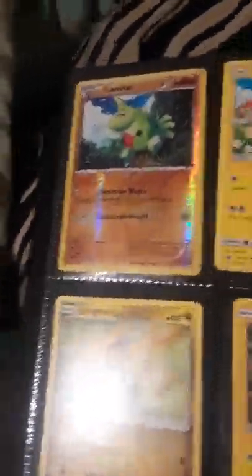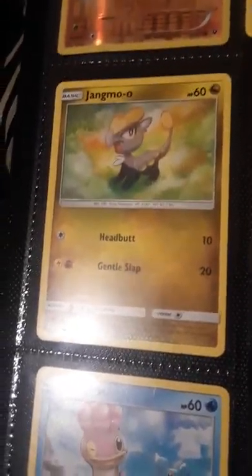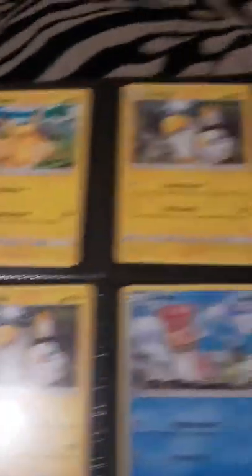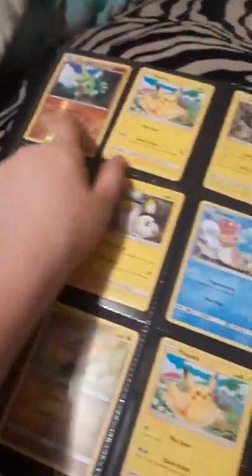Then we have a Lovatar, a Shiny Lovatar, a Jangmo-o, another Jangmo-o, Shellos, another Jangmo-o, Mimikyu, a Pikachu, another Mimikyu, another Shellos, and another Pikachu. Look — Mimikyu-Mimikyu, Pikachu-Pikachu, Shellos-Shellos, Jangmo-o, and then the lonely little Lovatar up there.